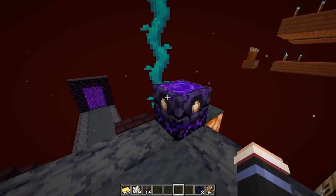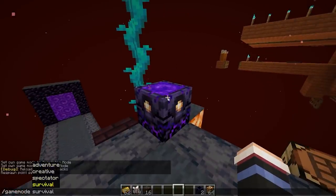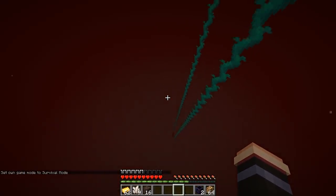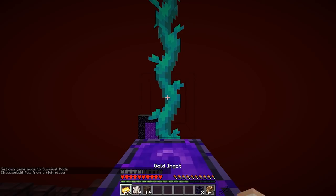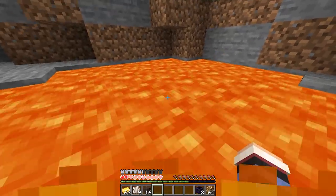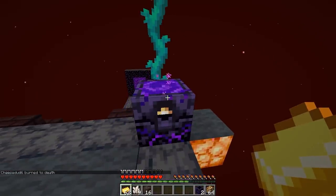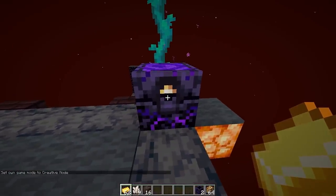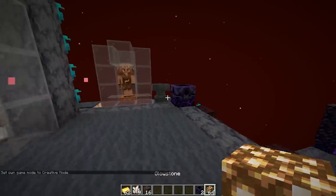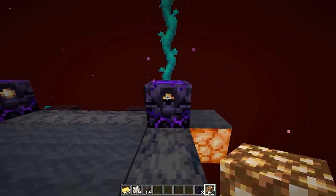Now that my spawn point is reset here, I'm going to go into survival mode. I'm going to jump off and show you that I will respawn in the nether right up there. And look at that — this also works if you die in the overworld; you'll just respawn right back in the nether. Each time I've respawned, one of the charges has been decreased. We started off with four charges, and since we've used it twice, it has gone down to two.